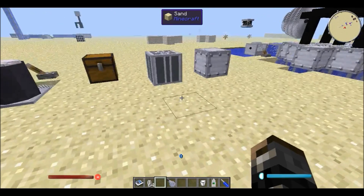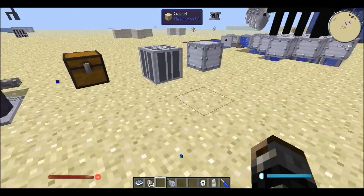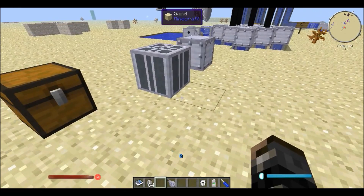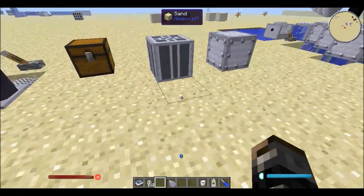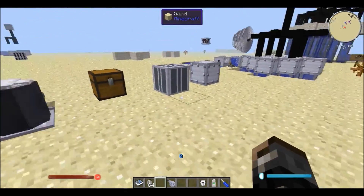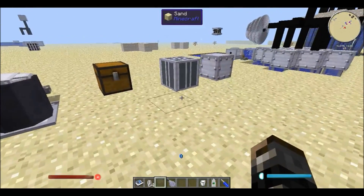If any entities get hit by these neutrons — these little blue things you see flying around — they will get radiation poisoning. And there is no way to prevent that, unlike IC2 where you have the protective gear. In ReactorCraft, if you get hit you will be poisoned regardless of what you wear. So be very careful when you're dealing with these fuel cores, or the active ones at least.